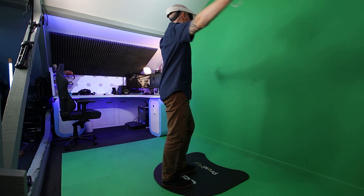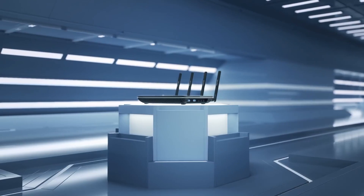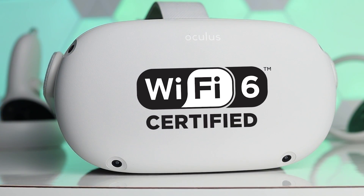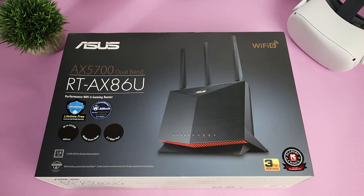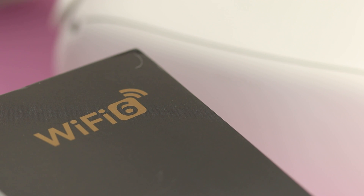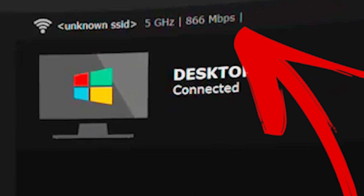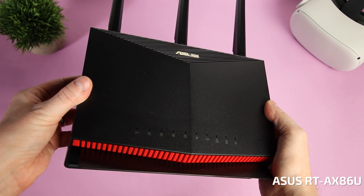The second method is completely wireless using an application called Virtual Desktop and a WiFi connection. You'll need a 5GHz WiFi connection for the smoothest experience. The Quest 2 also supports WiFi 6, which provides faster speeds and is more efficient at sharing bandwidth in households with multiple devices. I tested it with an Asus RT-AX86U WiFi 6 router, reaching 1200Mbps compared to 866Mbps on my previous TP-Link 5GHz router. That said, WiFi 6 isn't essential right now as Virtual Desktop doesn't fully take advantage of those higher speeds yet.